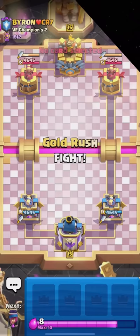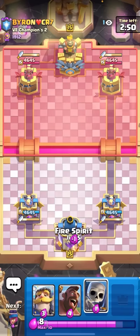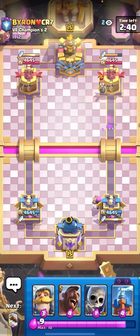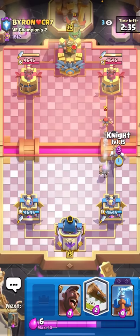Just gonna Fire Spirit the back here then go for the Firecracker. By the way guys, I do think this is the best Hog Rider Earthquake deck in the current meta. This guy does have an Evo Bomber - that could be pretty much anything. I'll just go for the Knight here and then Hog Rider as well.